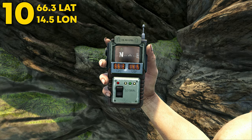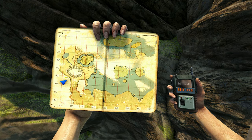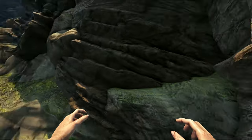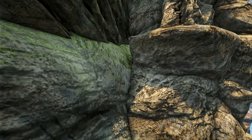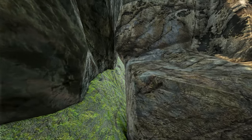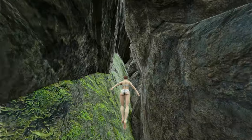Coming in at number 10, this can be found at 66.3 latitude and 14.5 longitude. Here it is on the map. This can be found down on the side corner of the map, kind of on this wall. This wall honestly offers many different types of rat holes, so I would recommend coming down here and checking it out, looking for rat holes or bases. This spot can be found on the side right here, on this little side entrance.